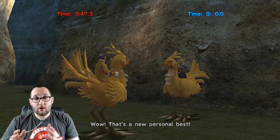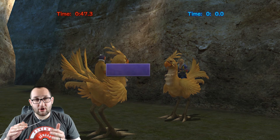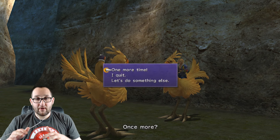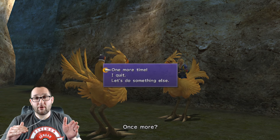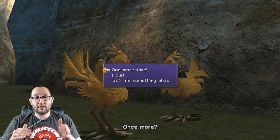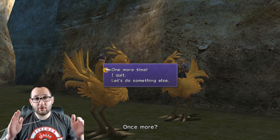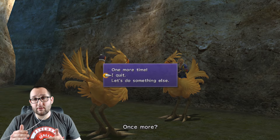Now there are some exaggerated movements with the chocobo that can cause you to lose this race. To avoid that, when you go completely to the right or the left depending on which part of the race you're in, you don't want to exaggerate your movement. You want to gradually move over, and I also recommend using the d-pad.